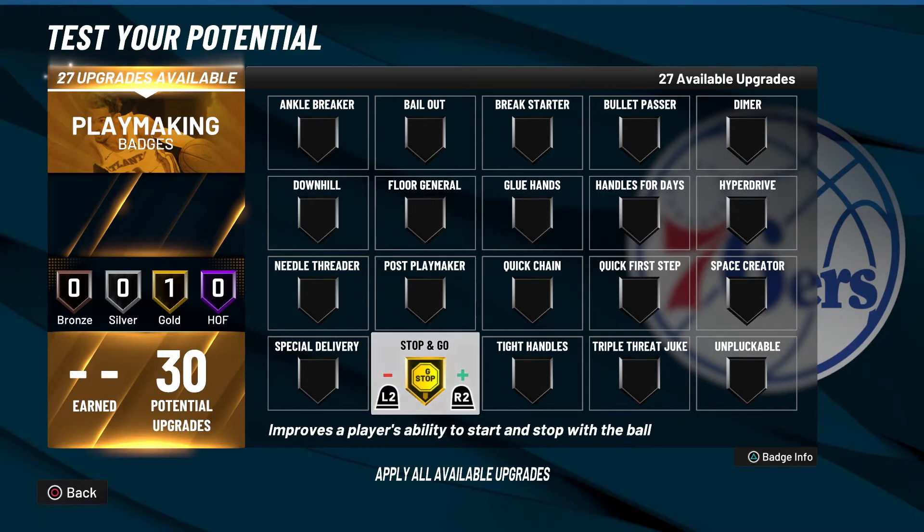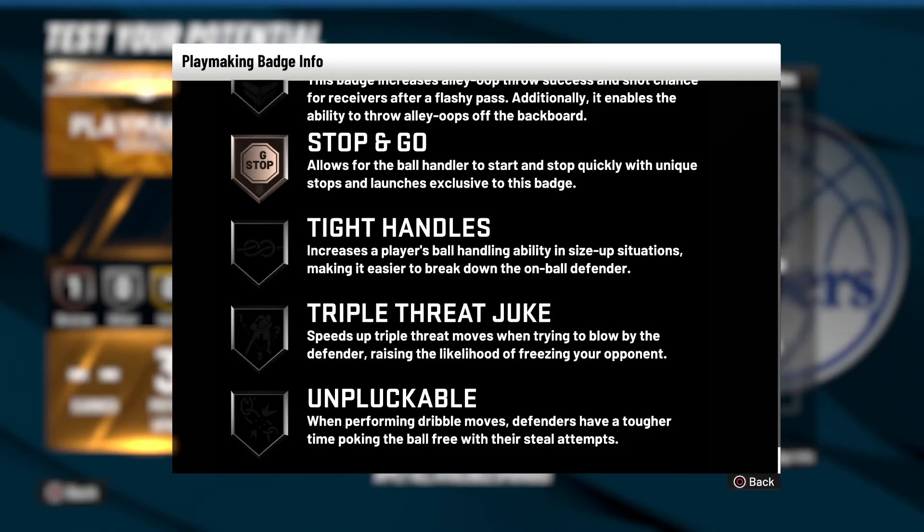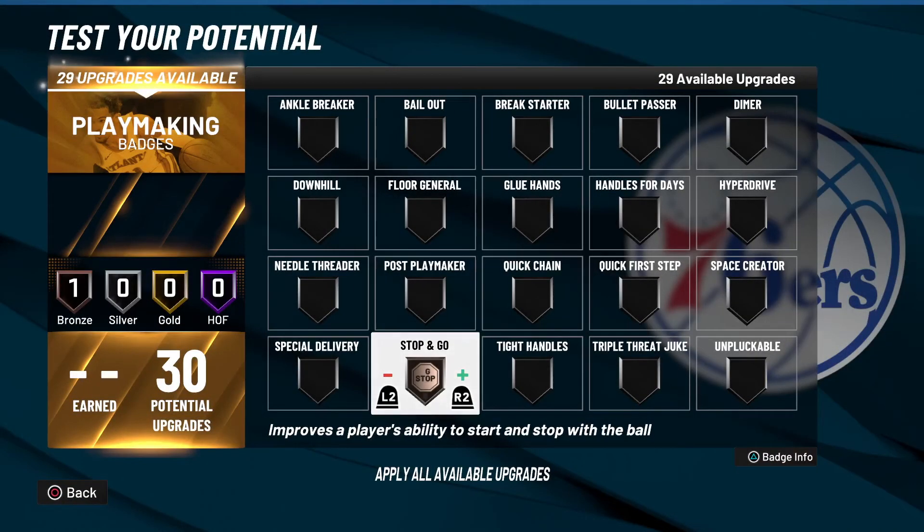I've run it on Hall of Fame and Gold. In past 2Ks you were able to get away with just running this on Bronze just to unlock those special and unique launches and stops. People would just run it on Bronze just to unlock it, but it's actually really good especially when paired with badges like Quick First Step.